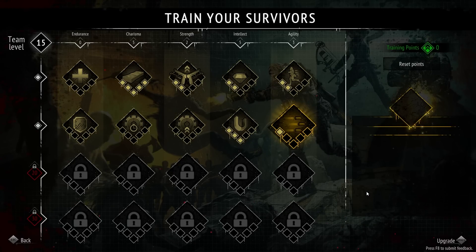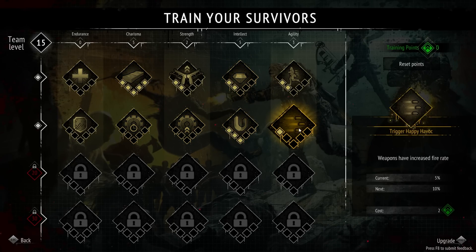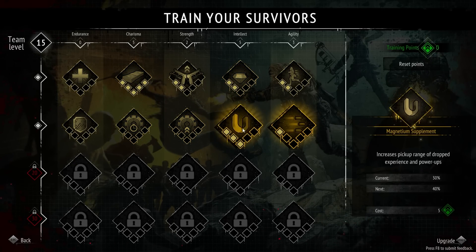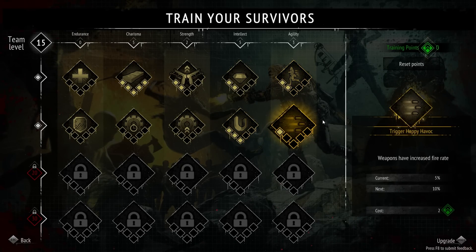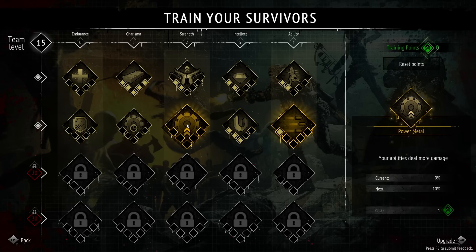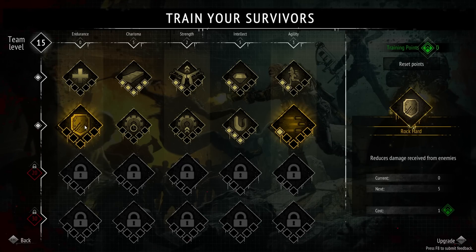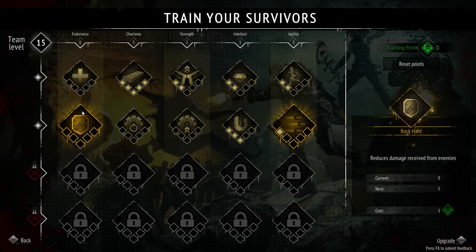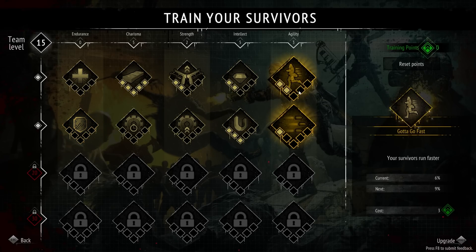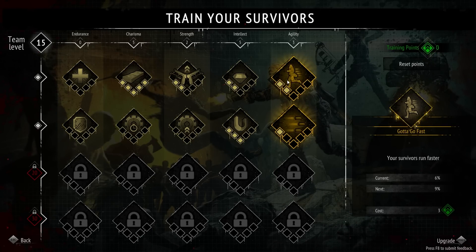Welcome back to yet another zombie survivors meta progression. I put another point into magnets, weapon fire rate, and movement speed. The other ones we just unlocked are abilities deal more damage, reduced cooldown, and reduced damage from enemies — but I feel like damage is the way to keep yourself alive in these style of games. Hopefully one more point into movement speed will be good enough.